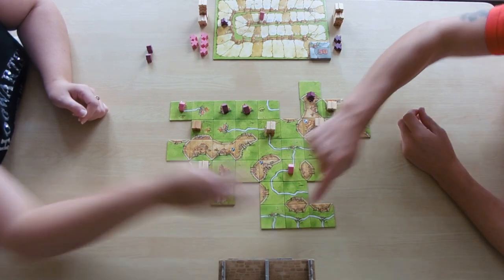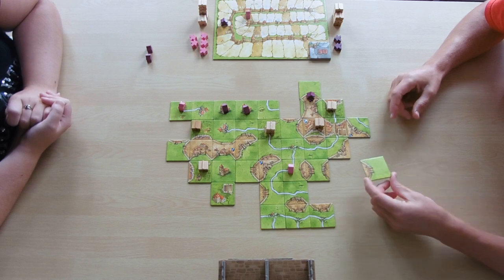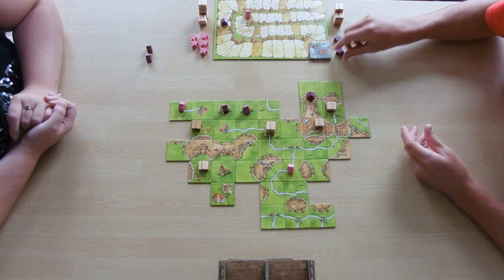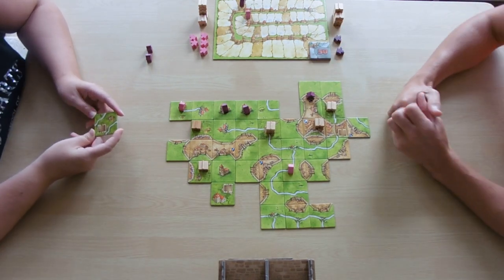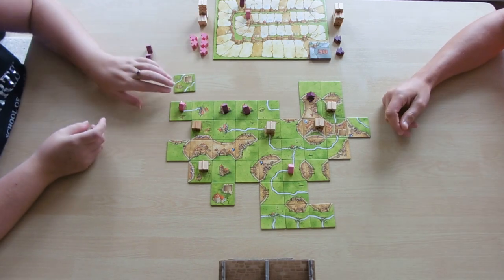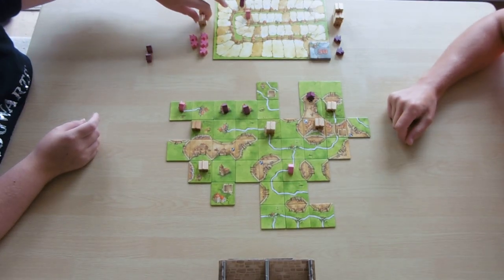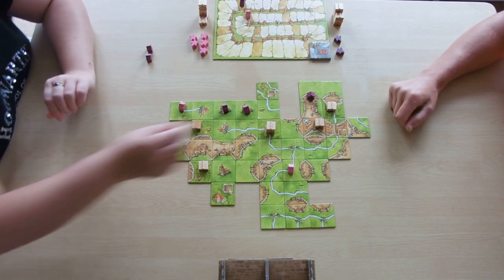I'll take two points for that little road and two points in the middle bit, trying to stay ahead. I'll have another tile. It's not the piece I wanted, however I'll put it there and place a meeple in for four points, because I'm in need of some points - you have two of my meeples over there. I'm so far behind on points. I can put that there - are you sure you want to put it there? You can steal it here. Yeah, I'll do that then.